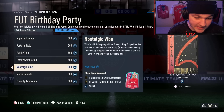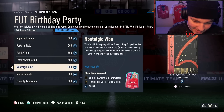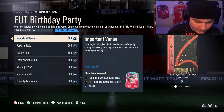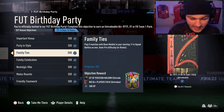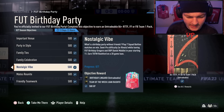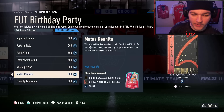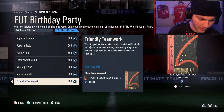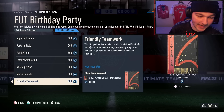Now we have got — what's a birthday party without friends? Play 7 squad battle matches on at least semi-pro difficulty, or rivals, whilst having Foot Birthday Gregor and out-of-position Daniel Maldini in your starting 11. You earn a Team of the Week Rashford on a 20-game loan along with an 86 Foot Birthday Jesse Lingard, which is quite cool. Then win 10 squad battle matches on at least semi-pro or division rivals with out-of-position Daniel Maldini, Foot Birthday Gregor, Foot Birthday Lingard, and Foot Birthday Alessandrini. You get 5x 85 plus players for that one.